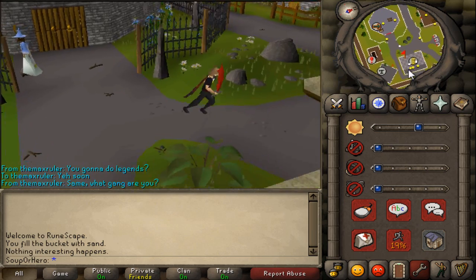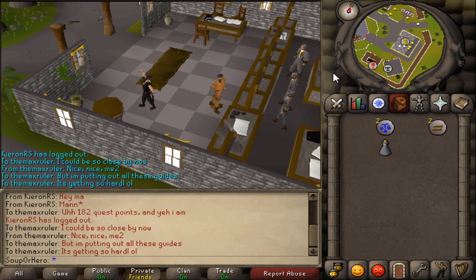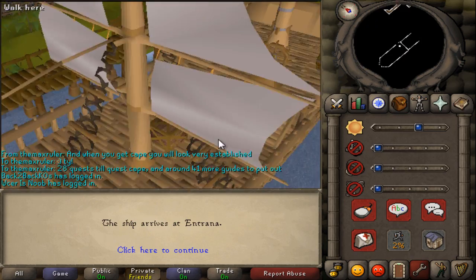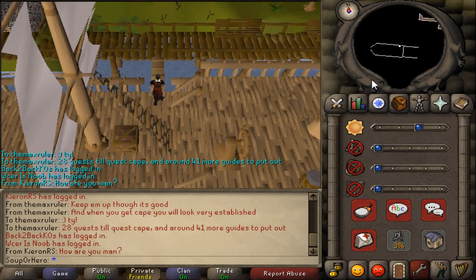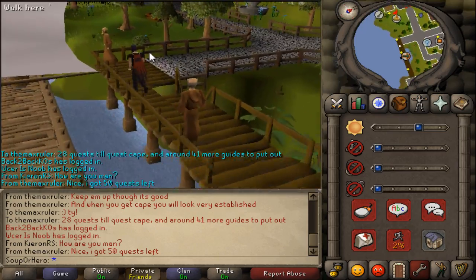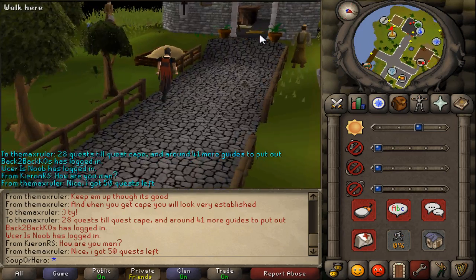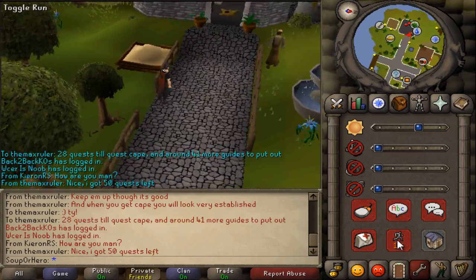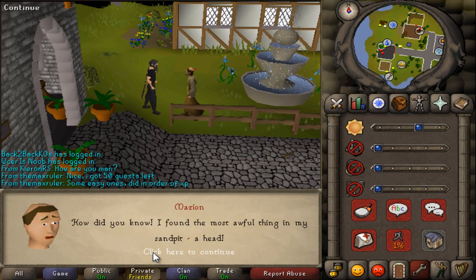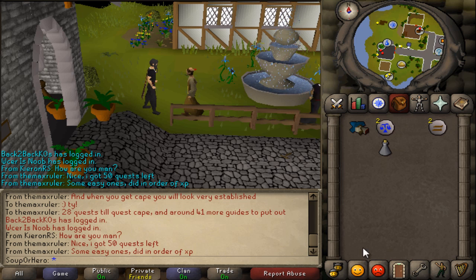You guys have to head to Entrana, so get rid of all weapons and everything you have on you - you can take runes though. Teleport to Falador and run south to Port Sarim. Once you get to Port Sarim, take the ship from the monks of Entrana to Entrana. Once you get off the ship, run west and look for a monk around the sandpit - his name starts with M, maybe Mizen? Talk to him and let him know about his sandpit and he'll give you a head that he found.